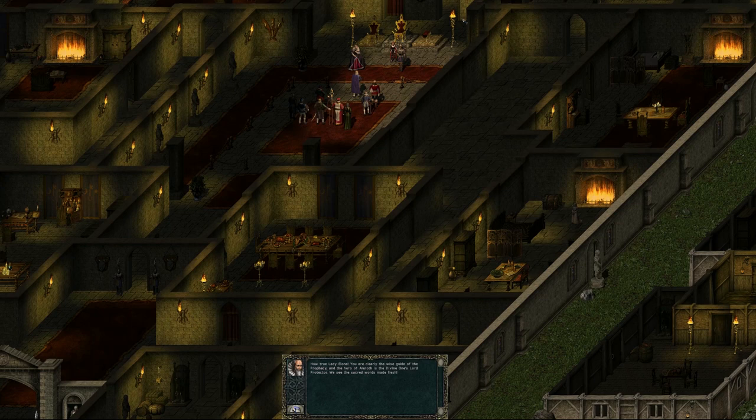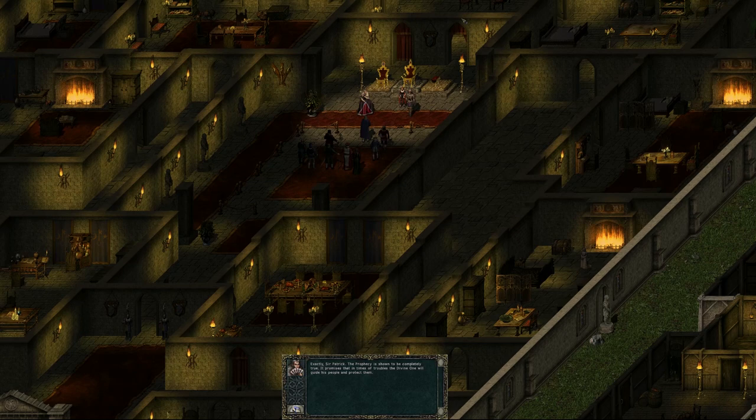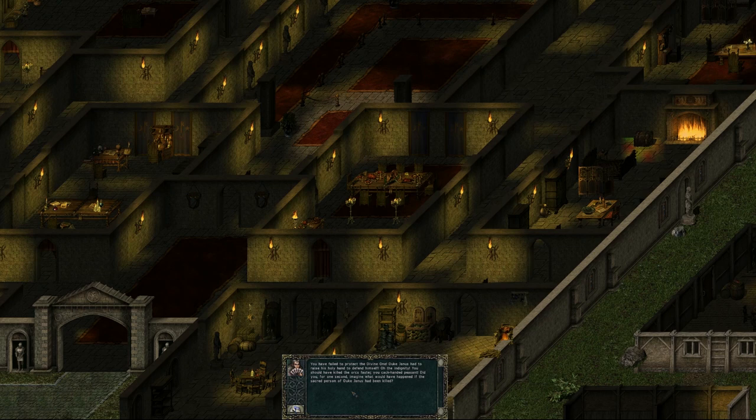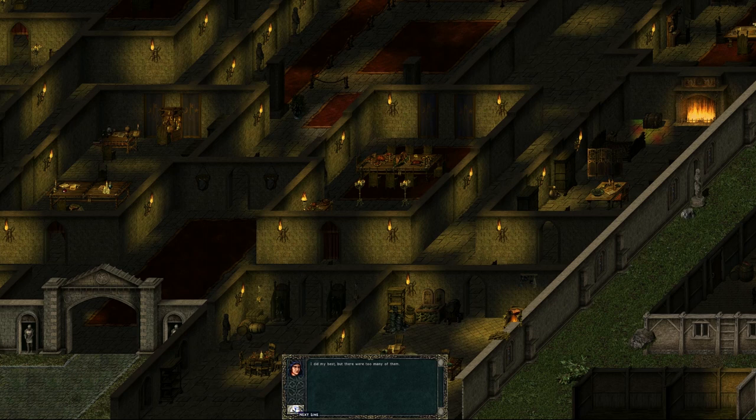With everything suspicious as it is, orcs come up from the cellar and attack, and Duke Janus orders us as his Lord Protector to defend him. Regardless of what happens, it doesn't work out — Janus has to help in the fight, and he uses that as justification to say we failed him and are a coward, promptly kicking us out of the castle rather than killing us. This way he can discredit us, since we'd built up a reputation in getting the castle invitation.